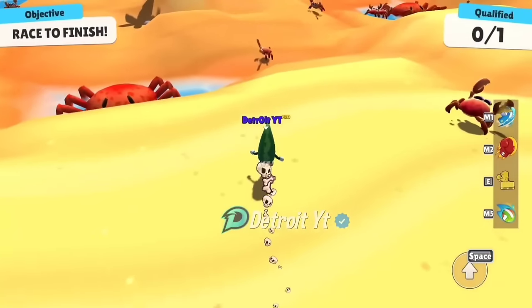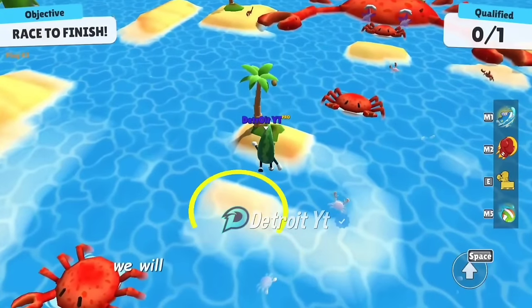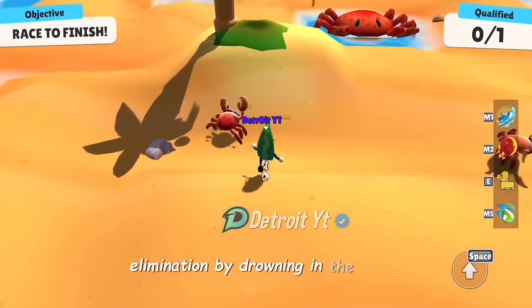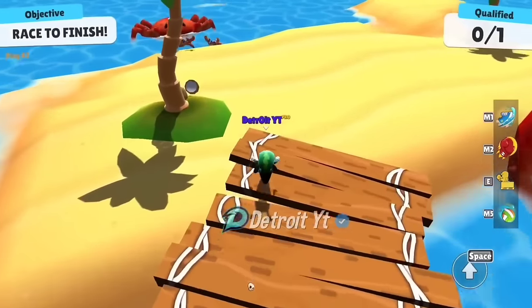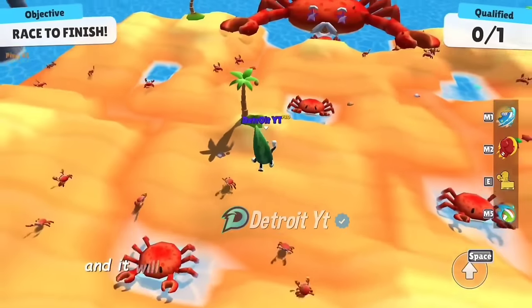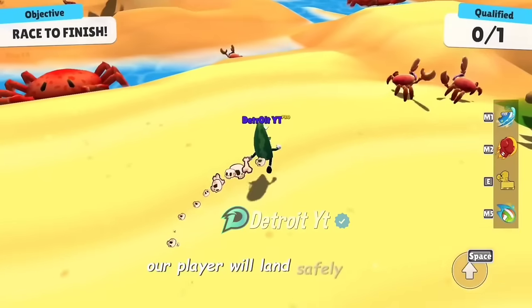In the Crab Island map, we tried touching the crab to jump 10x high in the air. We will land on the mentioned place to save the player from elimination by drowning in the water. We will use this trick again — by touching the crab it will give a boost, we will take a high jump, and our player will land safely.